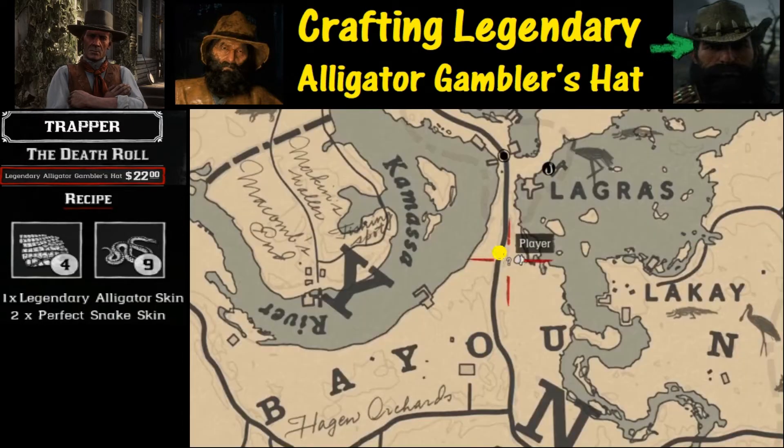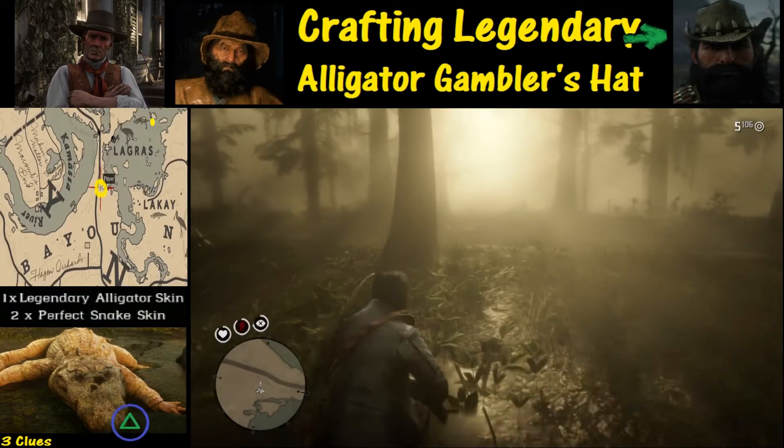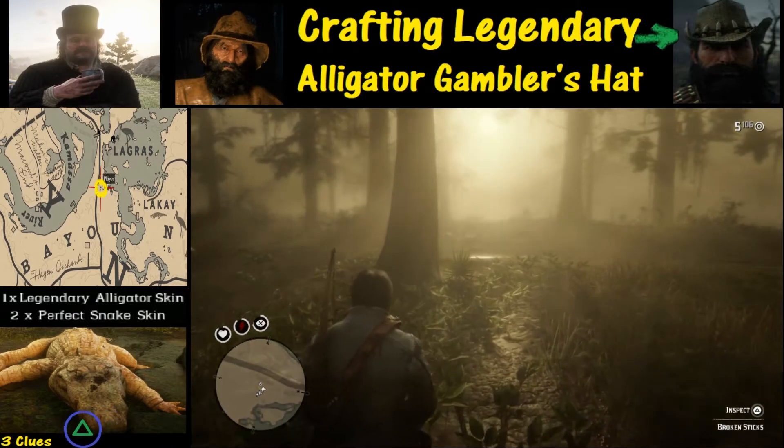Let's start with where to get that Legendary Alligator skin. You're going to need to find the first clue — there are three clues total. The first one is going to be the hardest of the three. We've got a map outlined here as to where you can find that clue. Once you do that, you're going to hold down the triangle button for each one of these clues.